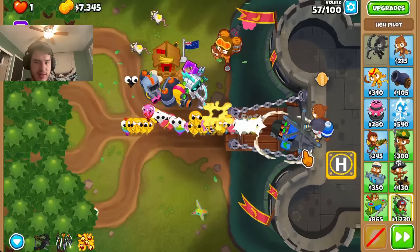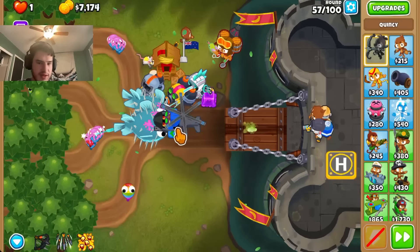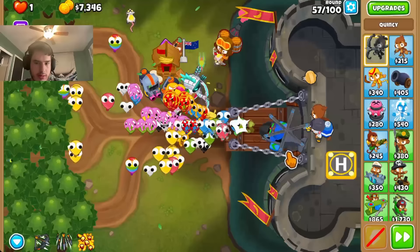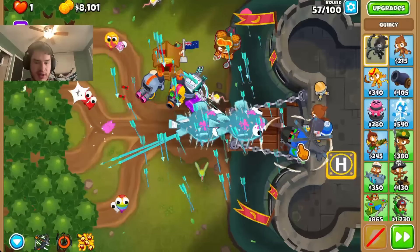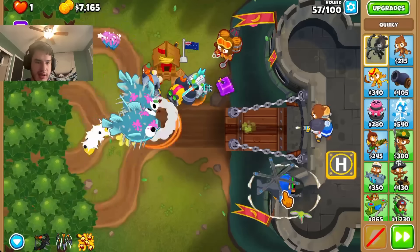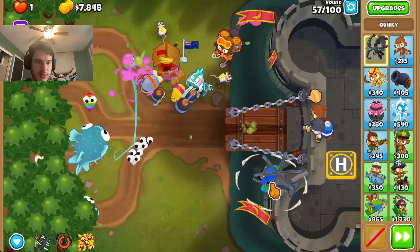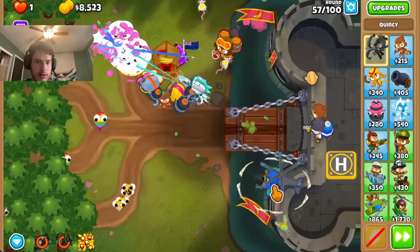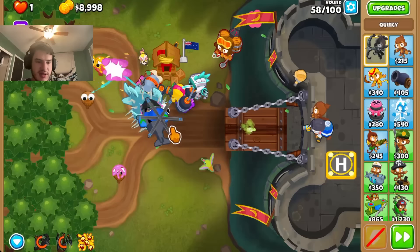So let's use level 3. Yeah. I have to have downdraft here. Level 3. Oh wait, I didn't even use level 3. We'll do level 10. And then level 3. Now 58's here.